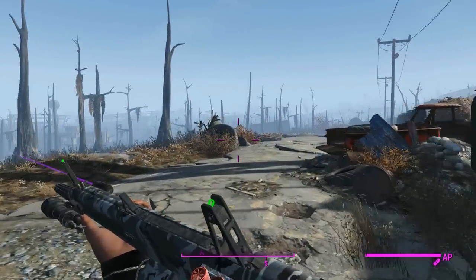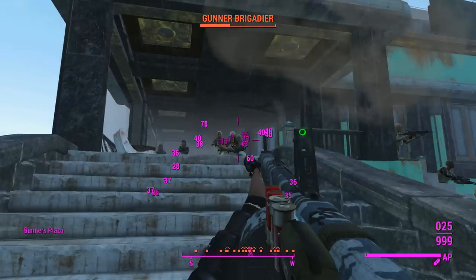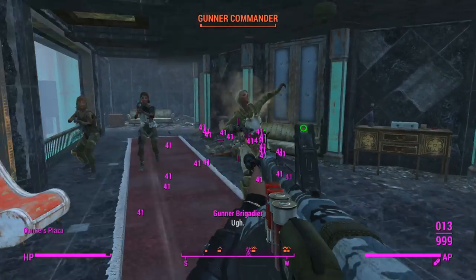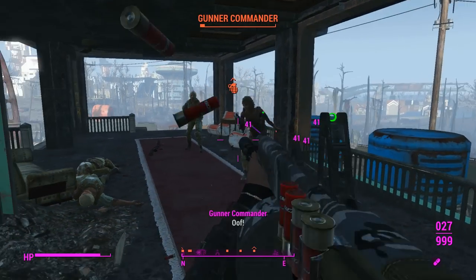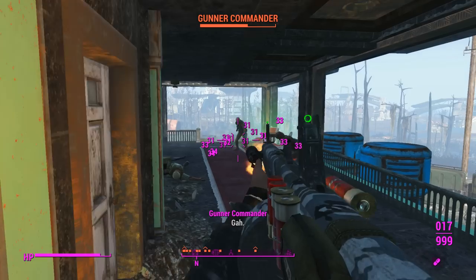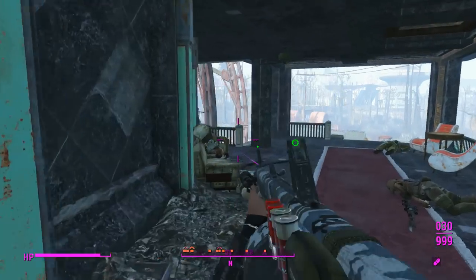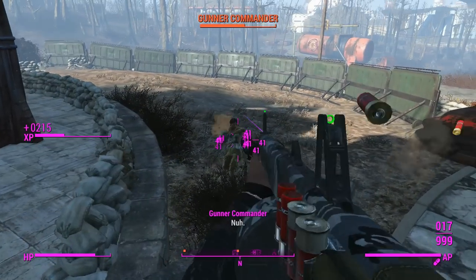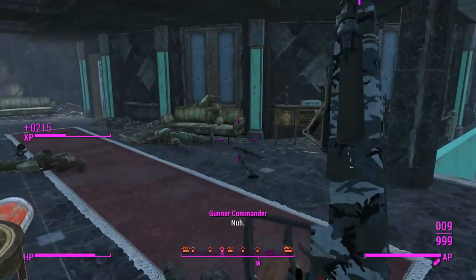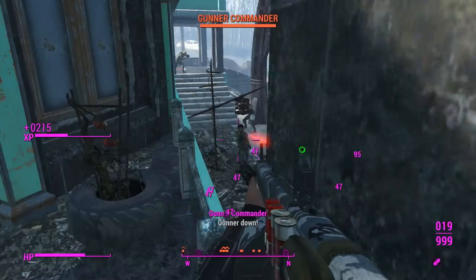We've got some Buffout and some Psycho — that should give us enough damage to help here. We'll just try to avoid fire by standing in areas where most of them can't shoot us. So far so good — as you can tell this thing is utterly devastating up close, like you'd expect a shotgun to be, and has basically no recoil to it. We've got plenty of rounds in that giant drum.